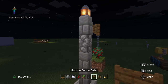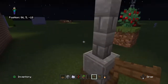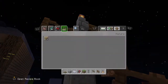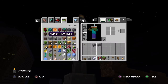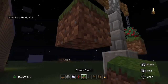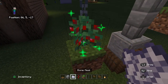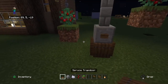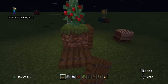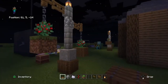Over on this side you need a fence gate facing like that. Then crouch and put a fence. Then put another chain, two grass blocks down, and sweet berries. Then get your spruce trapdoors and close them up like this. And that's your build!